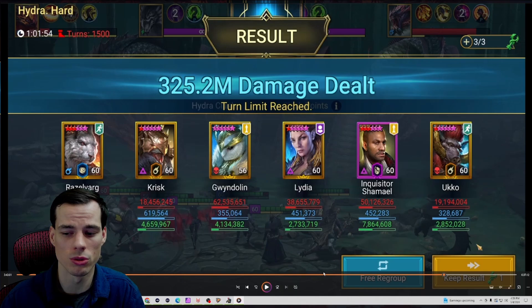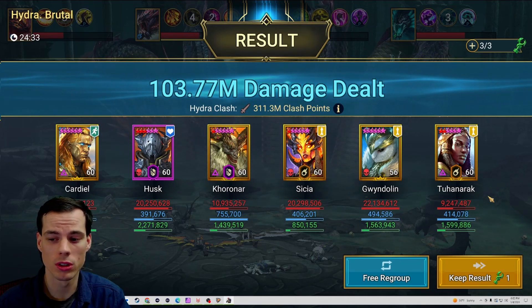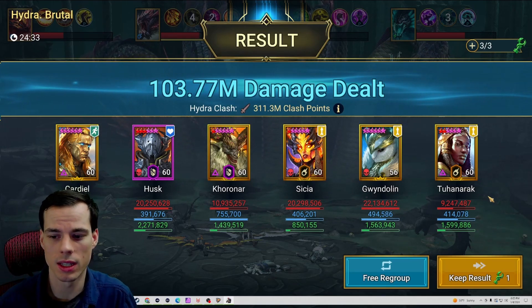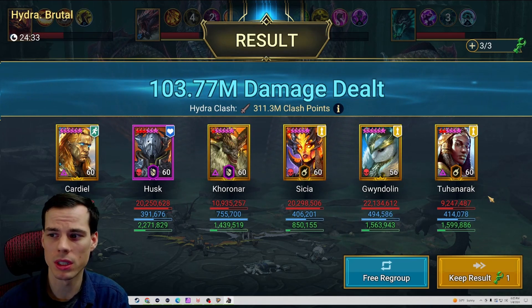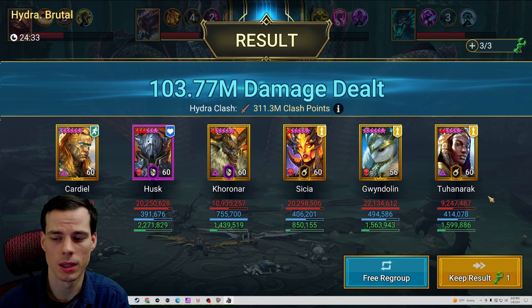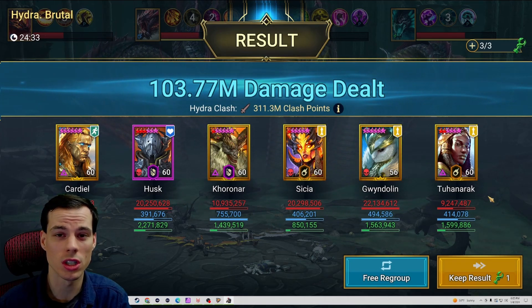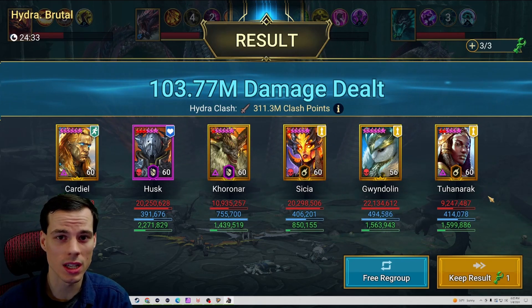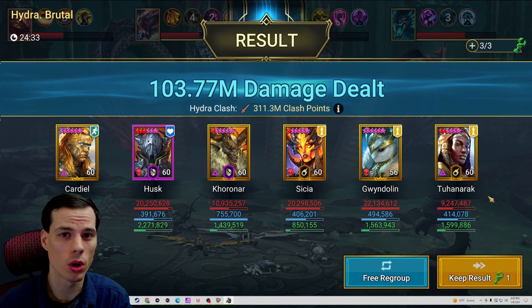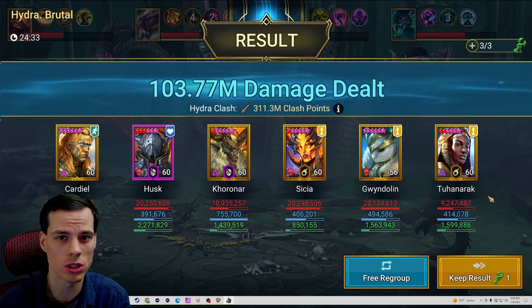It looks like our brutal team is actually much better with Gwendolyn in that slot than any other champion I've tried before. Cardiel behind me is our primary source of healing with his A1 heals, and having Sissy on the team is fantastic as well, but Husk ended up dying around 80 million in from reflect damage — so he could have done a lot more. On a full auto run, Gwendolyn was really the star of the show because of those hexes and the extra turns she gets. Her in a curse set is really really good, and in a provoke set with an ally attacker she'd be great as well.